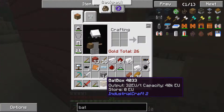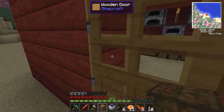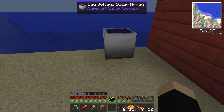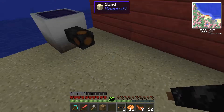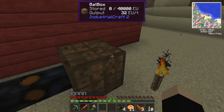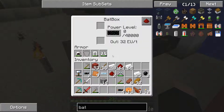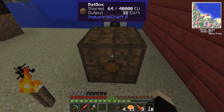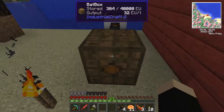Now if we come outside, we've got enough copper wire so we'll just put the bat box down here. If I remember right, you can just run the cable into a bat box — ok maybe not that way, the other way — oh yeah, there you go. Now it's getting power.